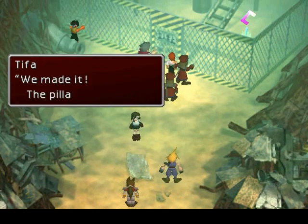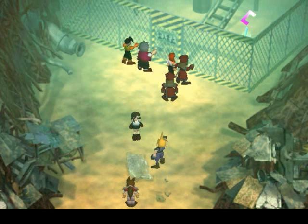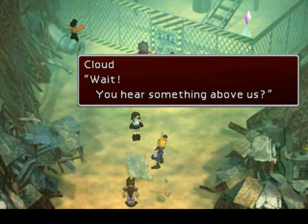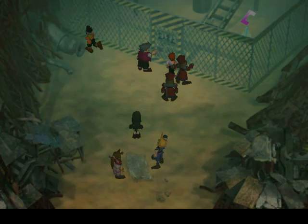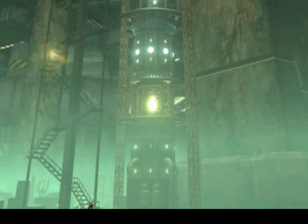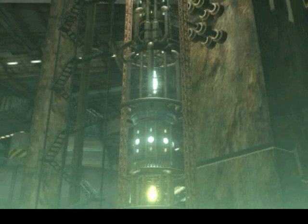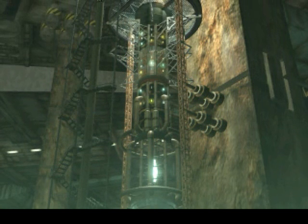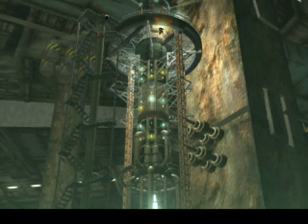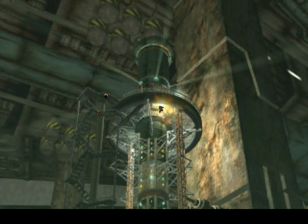Something big's going on here. We made it — the pillar's standing! Wait, do you hear something above us? Gunfire? It looks like they're trying to bring down the pillar. Obviously we don't want that to happen — that would kill everyone. I think that's Barret up there trying to defend the pillar.